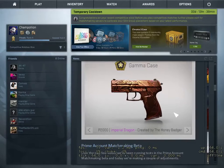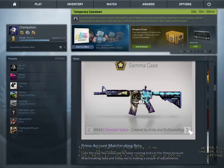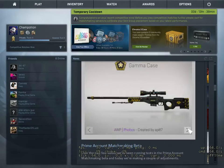Then we have the Scar-20 Bloodsport — pretty solid, that's special. Then we have the M4A4 Desolate Space, probably one of my favorite skins in the current new collection.